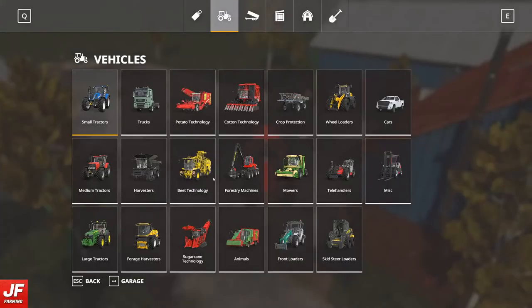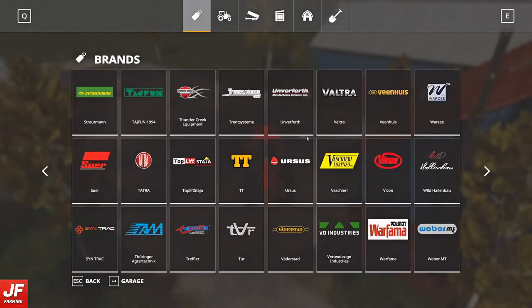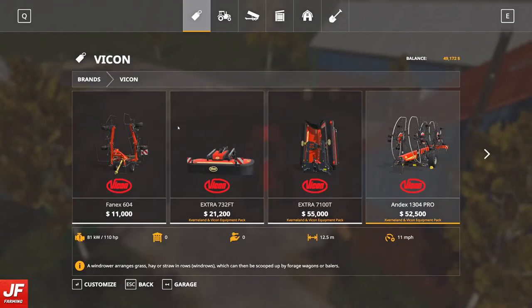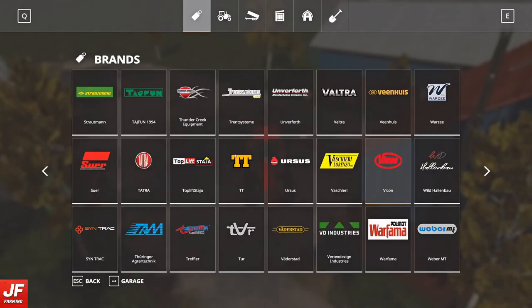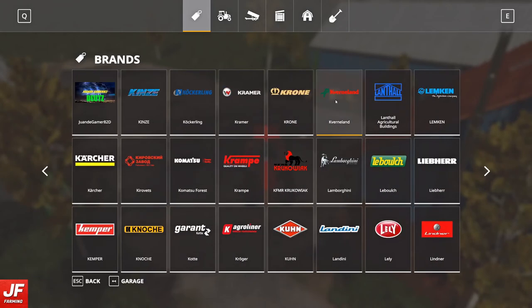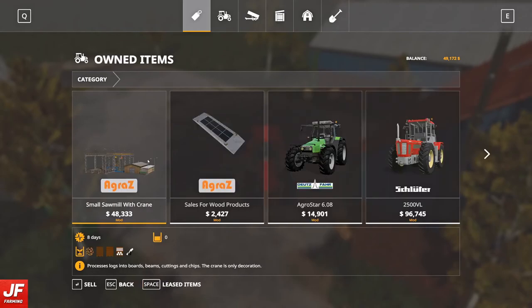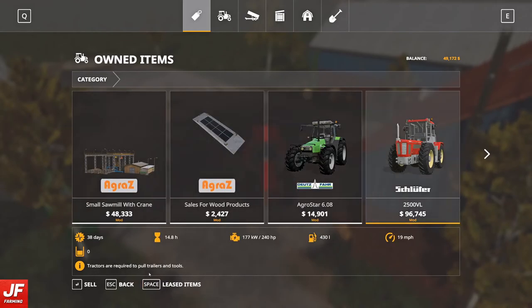So we need to get a seeder. I want to have a look at what we've got in the Vicon pack because I know there's no seeders. Okay, so that was quick. Let's check Cavernland. There we go - there are some seeders in here. Nice big seeders. What's the horsepower of this beast? 240.